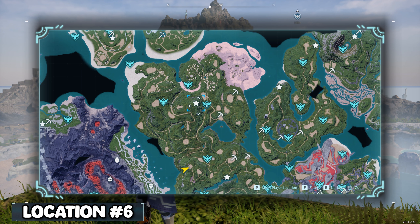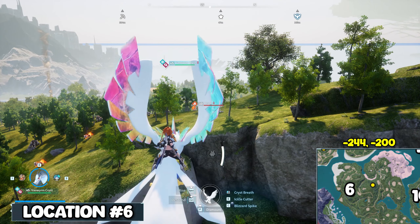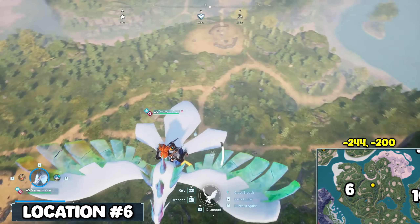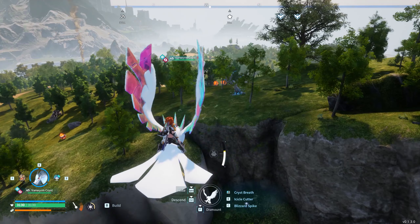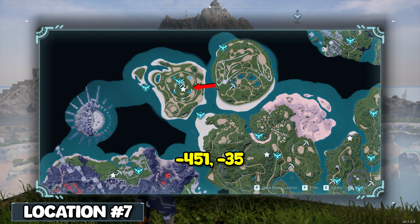Keep going north and eventually you'll get to this spot at negative 244, negative 200. If you take a look at the surrounding area, it's up very high, but you could get to the side that is shortest towards the ground and work your way up. Then go northwest, cross the water, go to this little island right here. The coordinates are going to be negative 451, negative 35. It's flat and then you're going to see a big hole — just drop down into it.